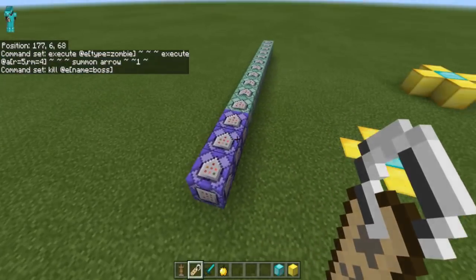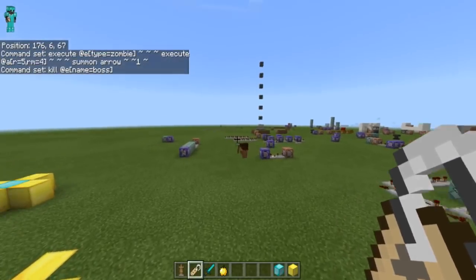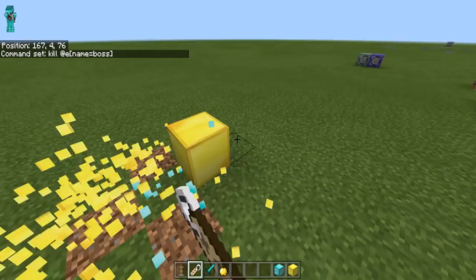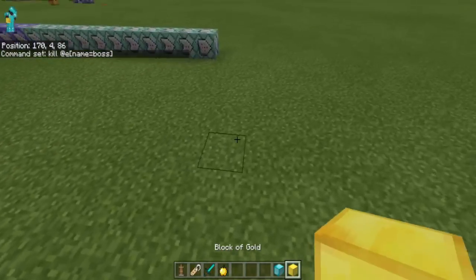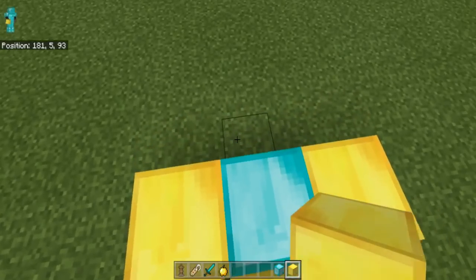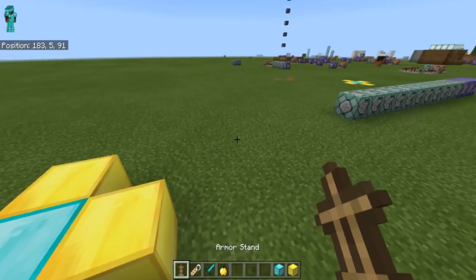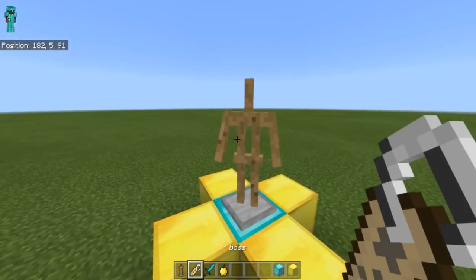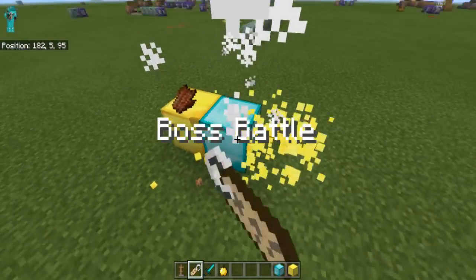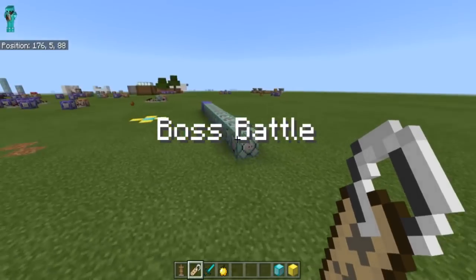That is how you do the zombie boss. You can change it — it is multiplayer friendly, it should be — and you can build it anywhere. As long as there are gold blocks around the diamond block, you can add the commands and it will summon a zombie boss. That is pretty much it, so I'll see you guys in the next video, bye!